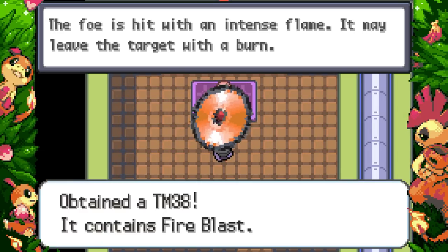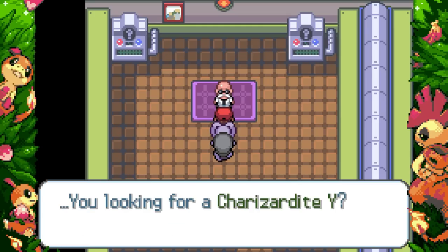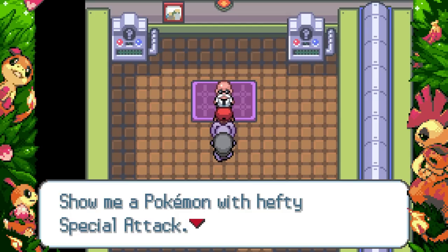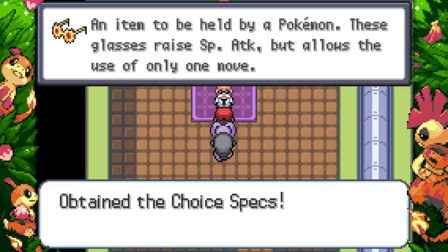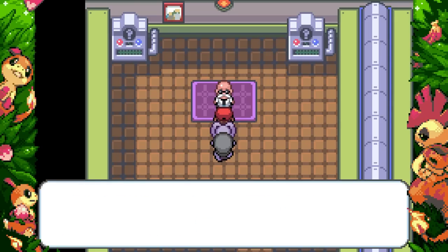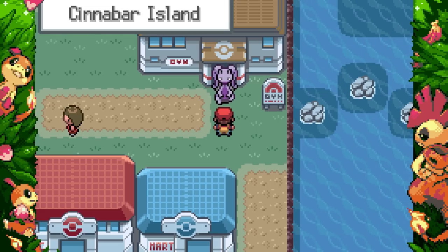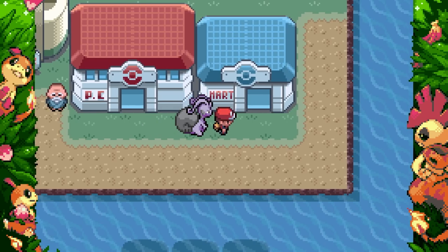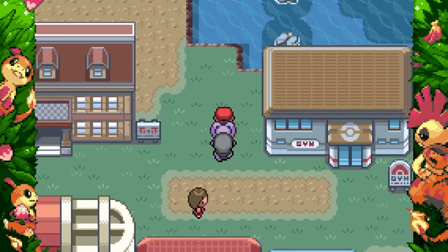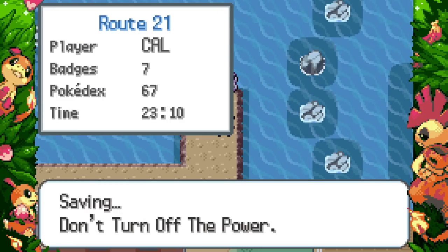We got Fire Blast as a TM, and special attackers would be ideal for that move. We obtained 10 Life Orbs! Let's go — Blaine's Charizard had pretty hefty Special Attack. We also got Choice Specs, which is the main reason I wanted to do this gym. Blaine is handled. I don't remember — did we go to the islands after this? No — they removed those; that's a post-game thing now.